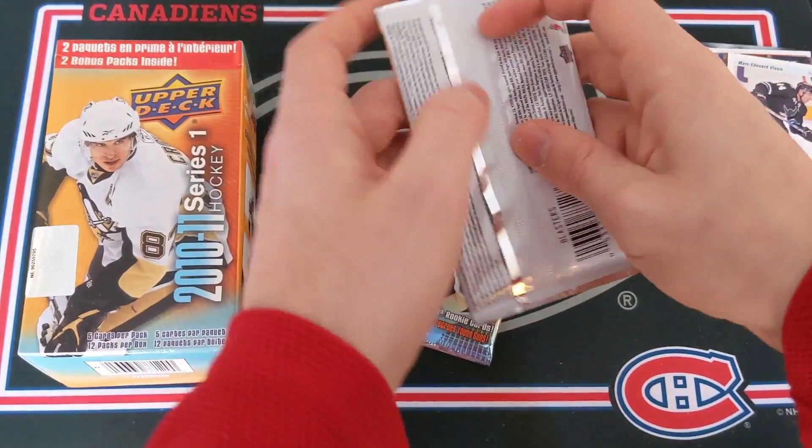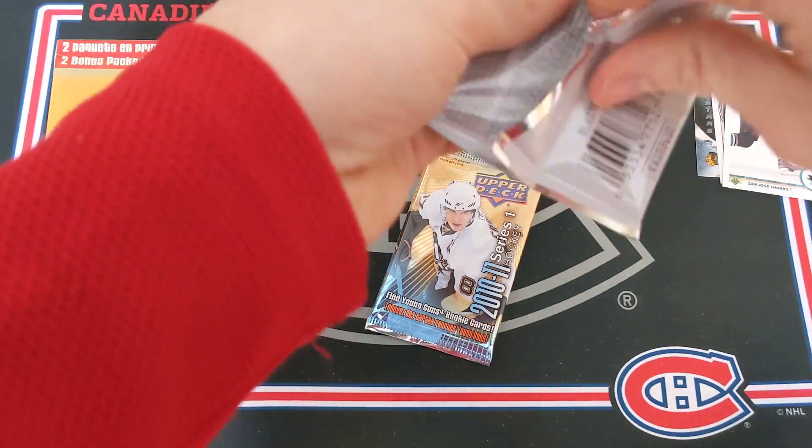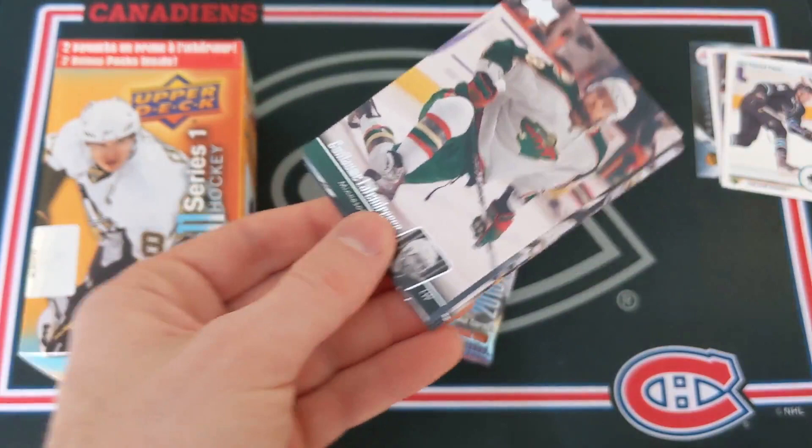Two packs to go in this very quick blaster box. Michael Ryder, Guillaume Latendresse, another EA Sports card of Dion Phaneuf, Brad Richardson, and Ryan Whitney.